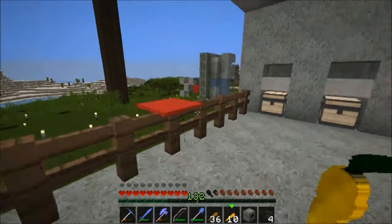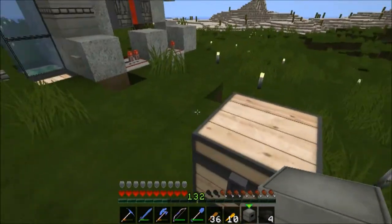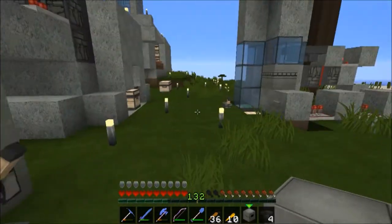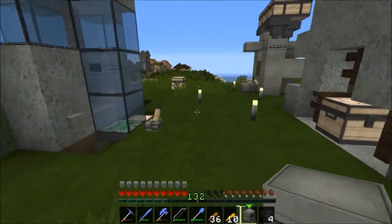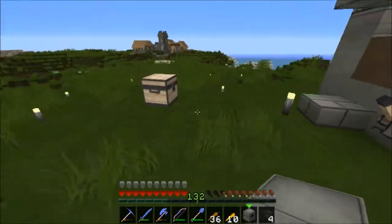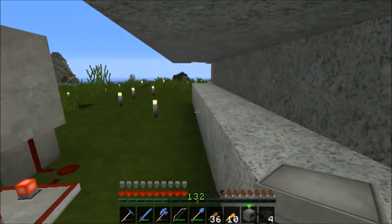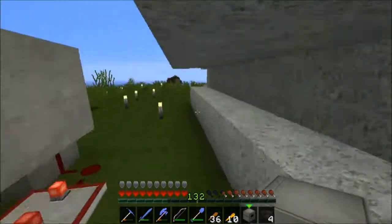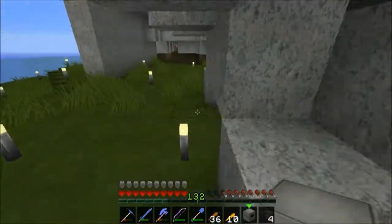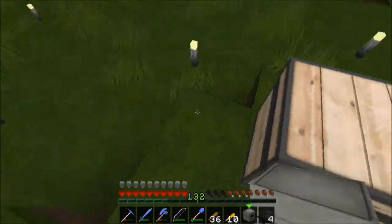There we go. Alright. So this chest is going to be the front of it — I'm doing a five-wide thing. I'm going to move this back one. But this is basically going to be the hall of farms. This side is going to be plants, this side is going to be animals. And every once in a while I'll be able to put a hallway going to another section of my base, or I might make this the work shaft.